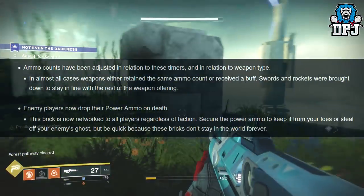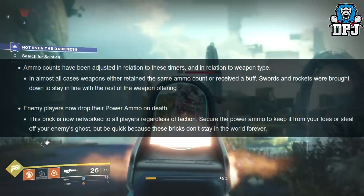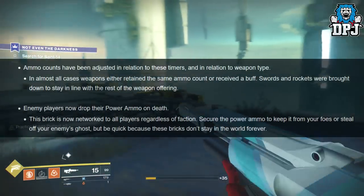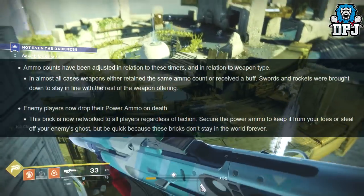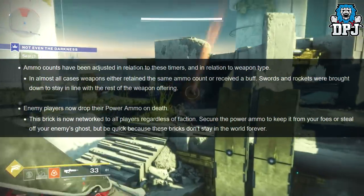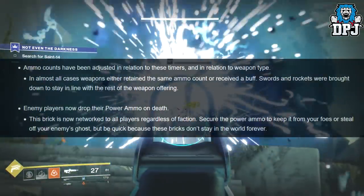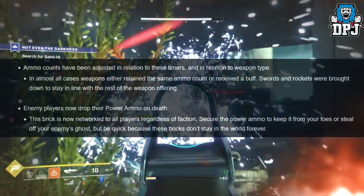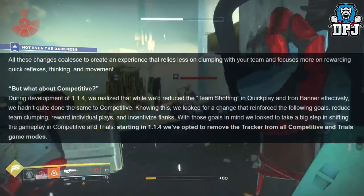In almost all cases, weapons either retained the same ammo count or received a buff. Swords and rockets were brought down to stay in line with the rest of the weapon offering. Enemy players now drop their power ammo on death — this brick is networked to all players regardless of faction. Secure your power ammo to keep it from your foes, but be quick because those bricks don't stay in the world forever.